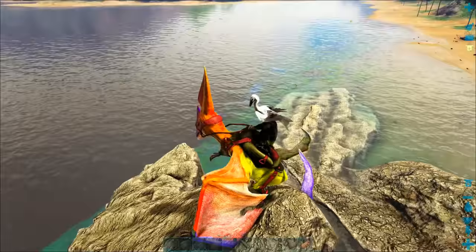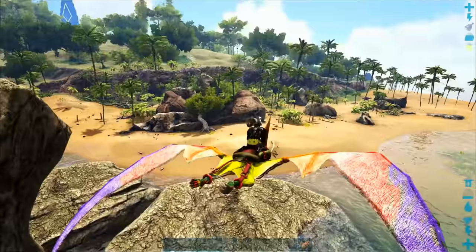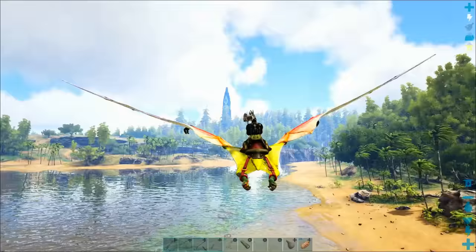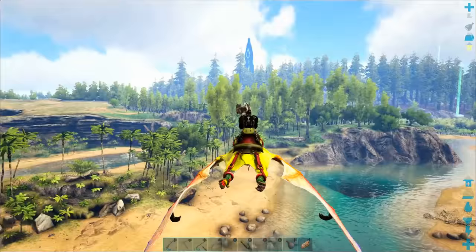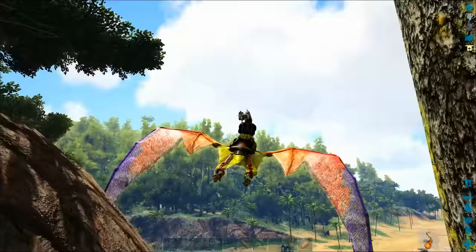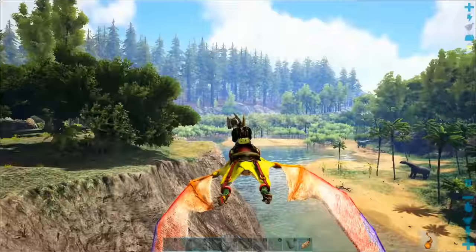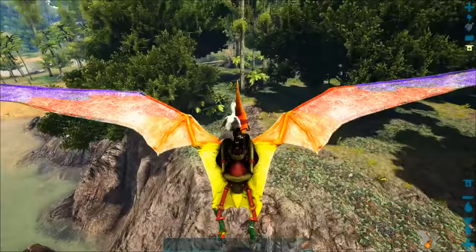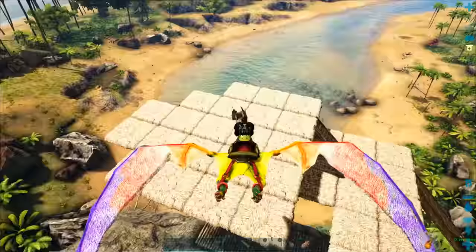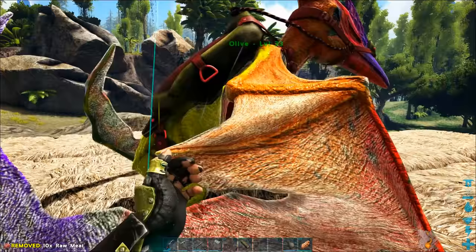I'm just hopping from rock to rock so I don't run out of stamina. It looks like we've got a couple of hesperornis running around down here — I'm not going to bother with them right now because I'm on a mission, but we may come back later. They're a great oil-gathering factory; they make eggs that have oil in them. There's also still a beaver dam down there, which is a great way to get about a hundred silica pearls if you don't mind risking being attacked by a beaver.